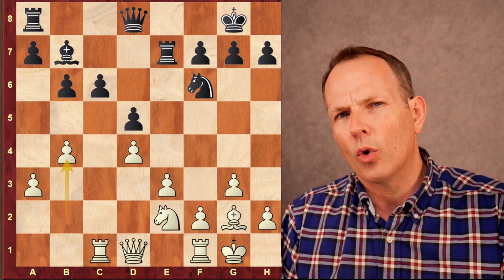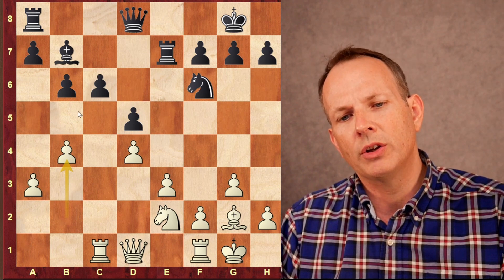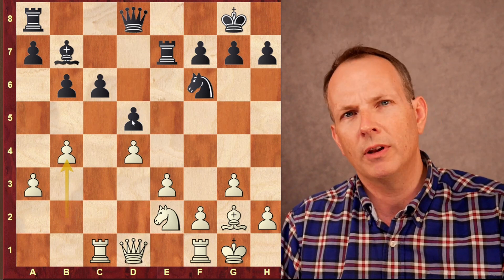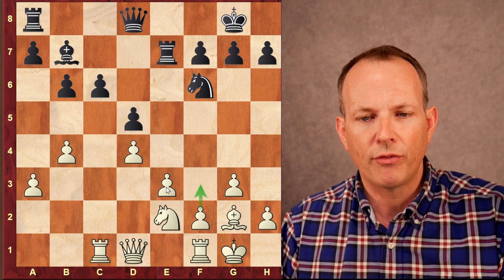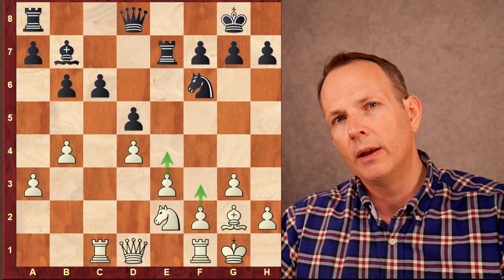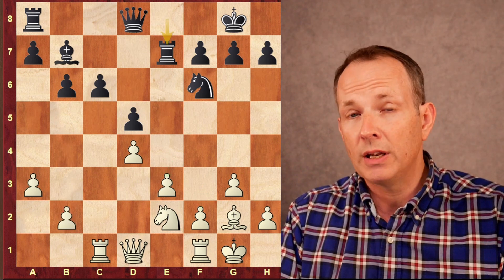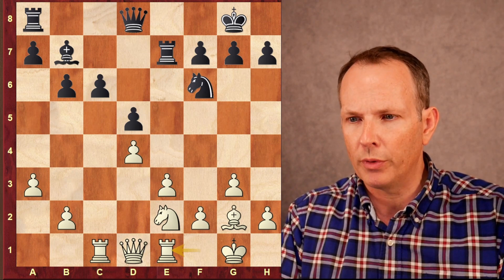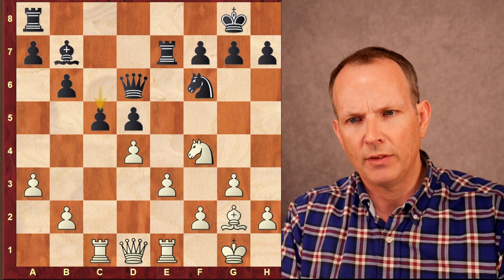If Carlsen tried the minority attack, Anand could take and d5 is defended well enough — Carlsen would have only a symbolic advantage. The second plan for White is to advance in the center with f3 and e4, trying to get a central pawn mass or advantage. This was a plan pioneered by Botvinnik; Kasparov played it too. So Carlsen has not committed to either plan yet. Here he plays Rook to e1 — it looks like he's probably going with the central plan. Queen d6, Knight f4.